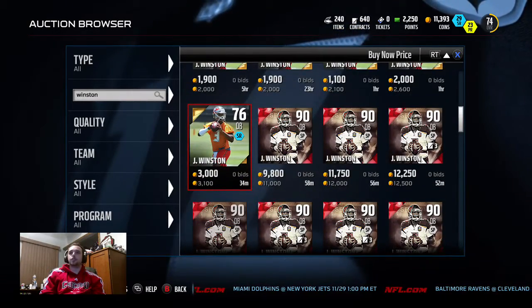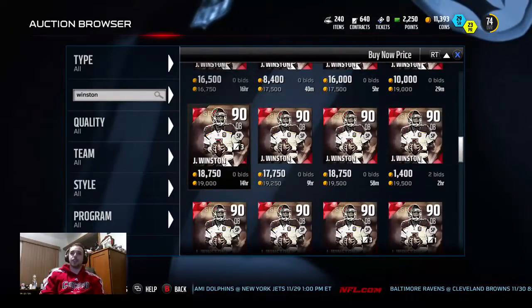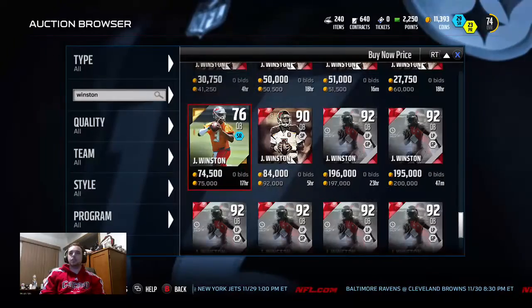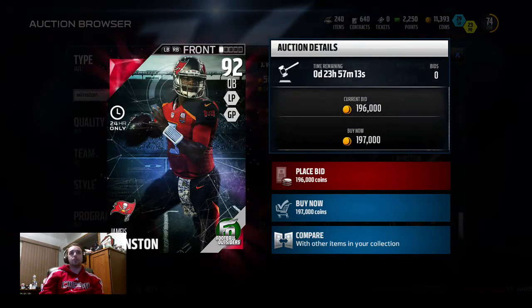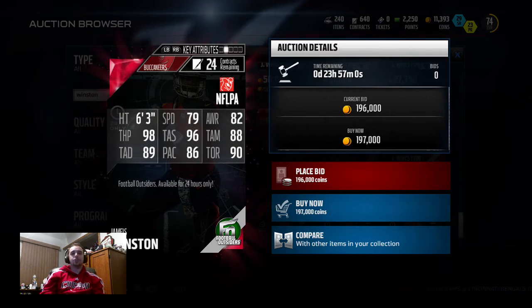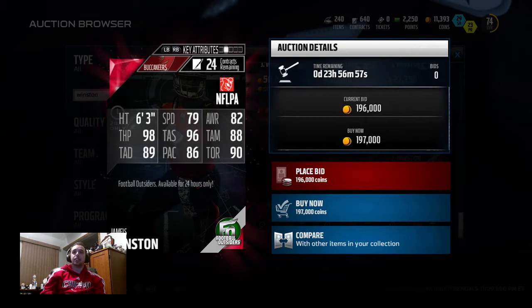That cheap Jameis Winston is only 10k - if you want a good budget quarterback go get that card. I played with that card for a while and it was actually pretty good. The hero card is going for 197k. It's a 92 overall card - definitely like to pull it, make some coin off it, probably wouldn't keep him. It's got 79 speed, 82 awareness, 98 throw power, 96 throw accuracy short, 88 throw accuracy medium, 89 throw accuracy deep, 86 play action, and 90 throw and run. Not a bad card - I like that throw power.